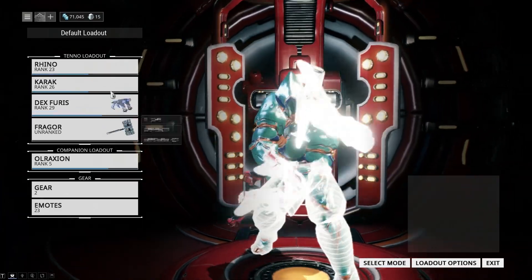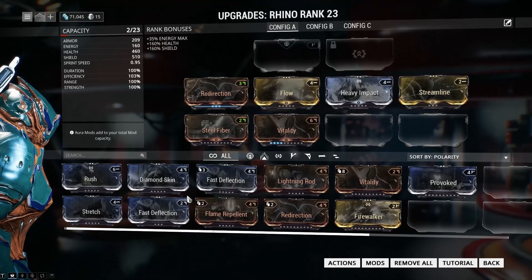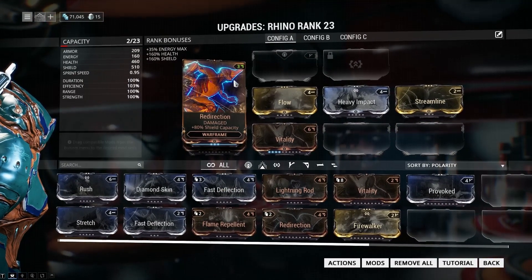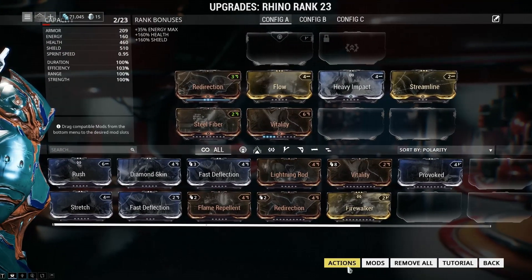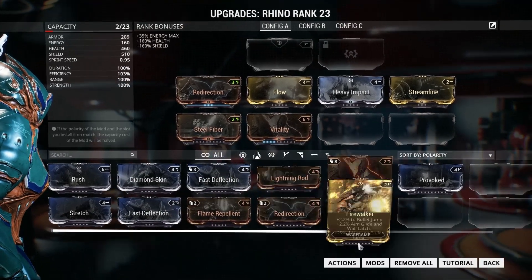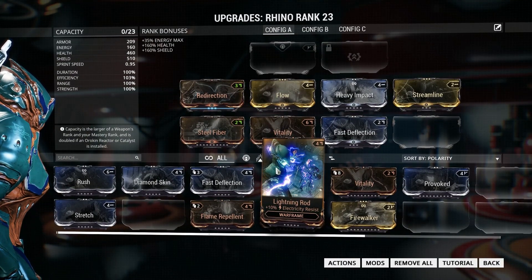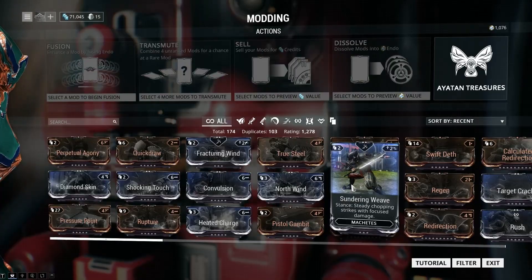For any piece of your equipment you can upgrade it, which takes you to the upgrade menu. You can do this manually — it's to do with capacity levels on these things. Usually what I do is go to Actions and then Auto Install because that gives me the best stuff I have to offer. To be honest, the most complicated thing in this game is the upgrades — I still don't really understand them.